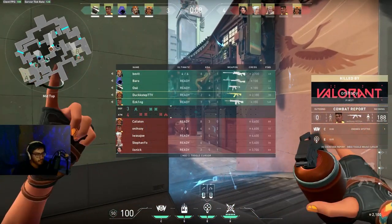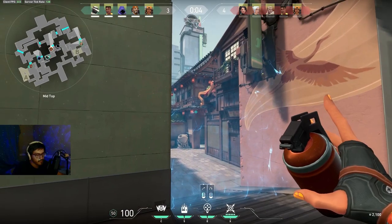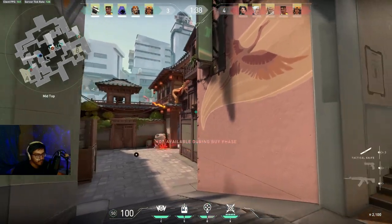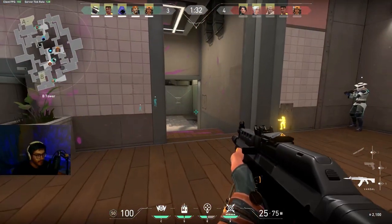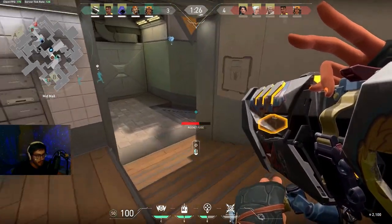For example, Raze's rocket launcher ultimate is extremely capable of killing multiple members of your team if you're stacked, so if you're up against it you need to change your playstyle completely. If the enemy Sage has ultimate, you need to realize she can rotate to bodies and resurrect them. Tracking kill counts also tells you exactly how many kills they need to reach their ultimate.